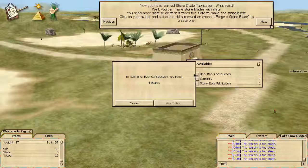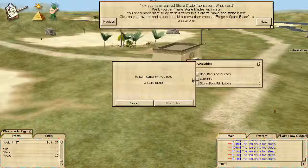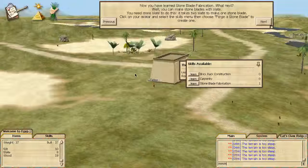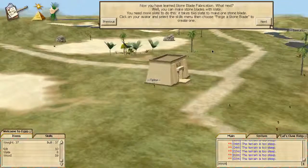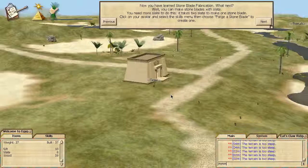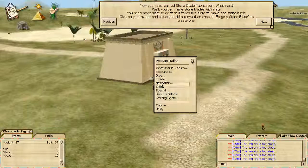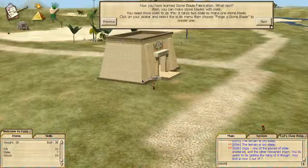What do I need to do? Let's see — I need four boards to learn brick rack construction. I need three stone blades to learn carpentry — I can sense that coming up. I wonder what that other place teaches me. So, make stone blades: click on my avatar and select the skills menu. Not that menu — that menu.